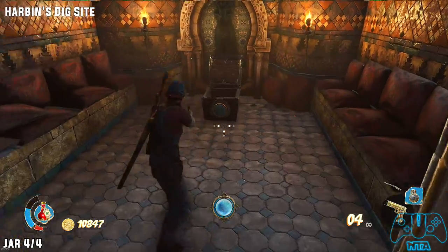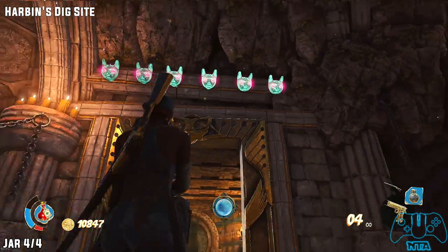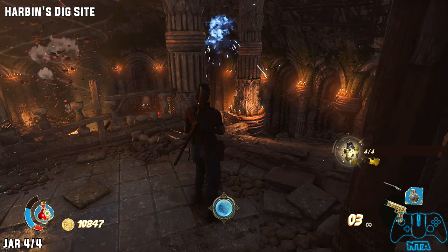Jar four of four — very close to the last location. Continue on with your story. Before you head down the stairs, look on the pillar with candles on the left.